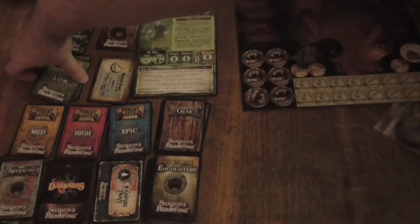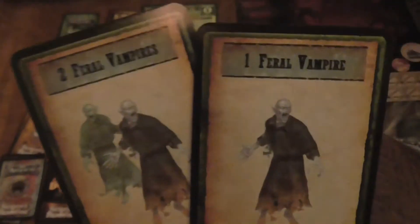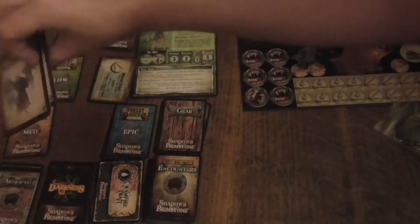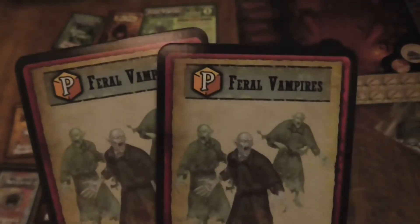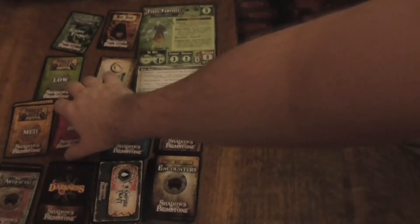Now we're on to the threat cards. 1 Feral Vampire for low threat — actually 2 Feral Vampires. That's different. For low threat I'm surprised there's at least 2; I thought it'd be only 1. Medium threat is 3 Feral Vampires — 2 cards. High threat cards: a pair of dice, so you could get a minimum of 3 and a maximum of 6.